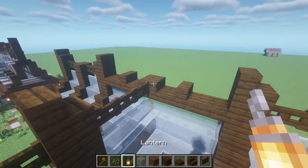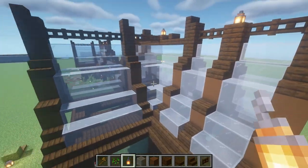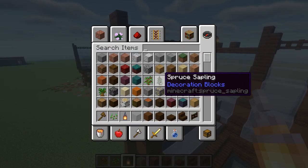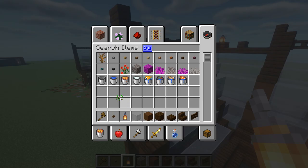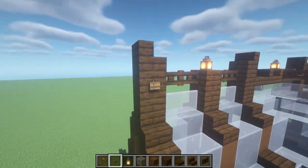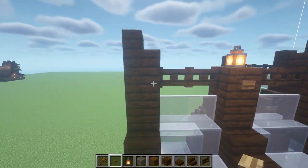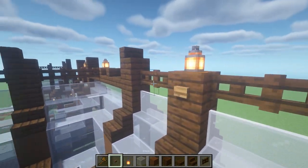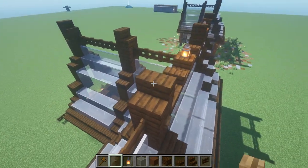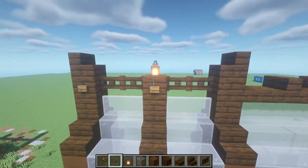Next, grab the lantern while you're up on the roof and just fill in these three slots here — nice and simple. You can even grab the buttons, which I was using with spruce. You just go around this top part here and this top part here. You can do it on these sides as well if you wish — it's up to you how you want to do it.